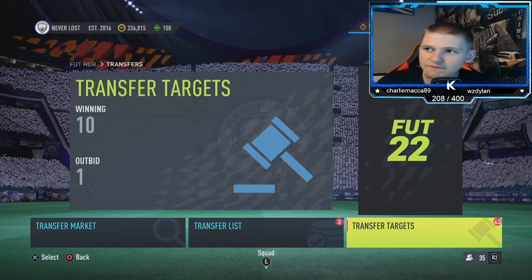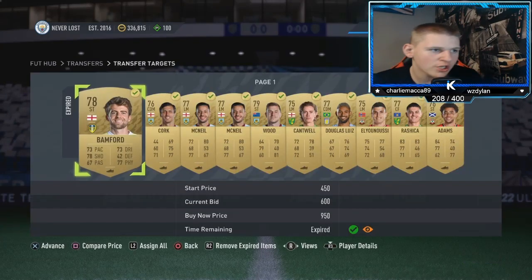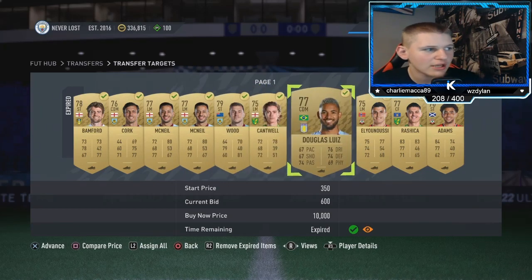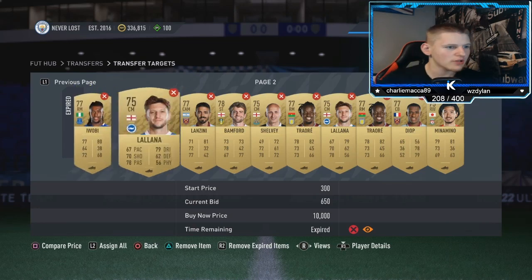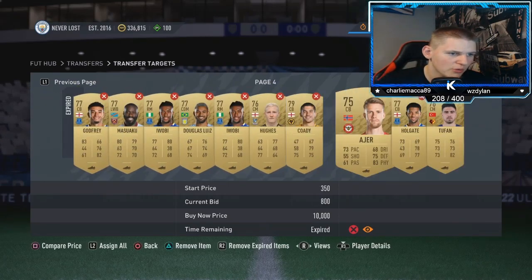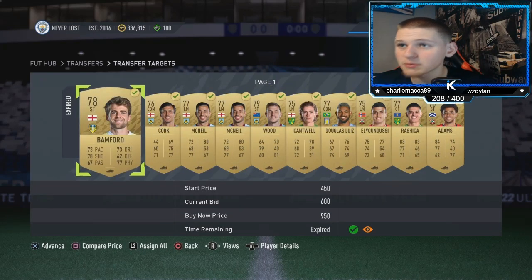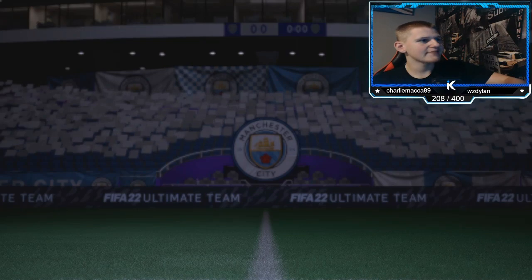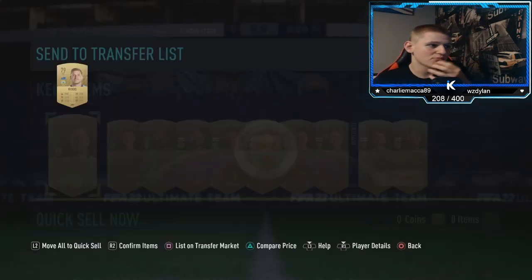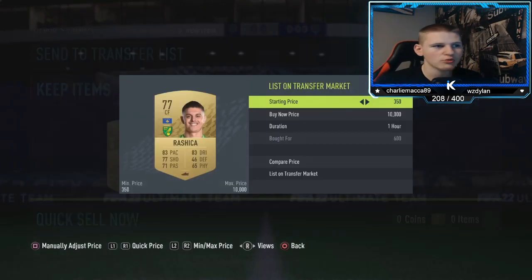We're back with the results — we ended up getting 10 out of 50, which is about 45% success rate, not too great. Ten cards is not bad though; it's about 130 coins profit each or something like that. Looking through them, a lot sold at 650 or 700 coins, so I'd probably up the bid to about 650 to get at least half of them. Getting 10 for 600 bids is decent to be fair. Chuck these up for 750 and they sell really quickly.